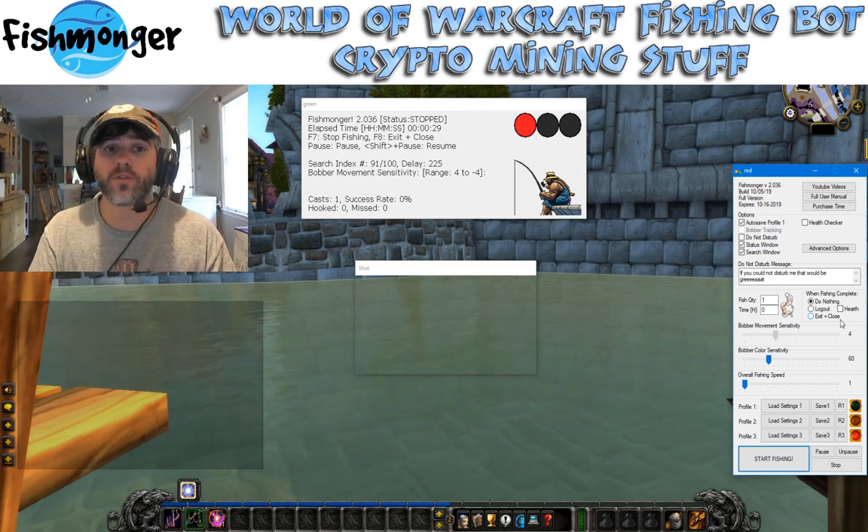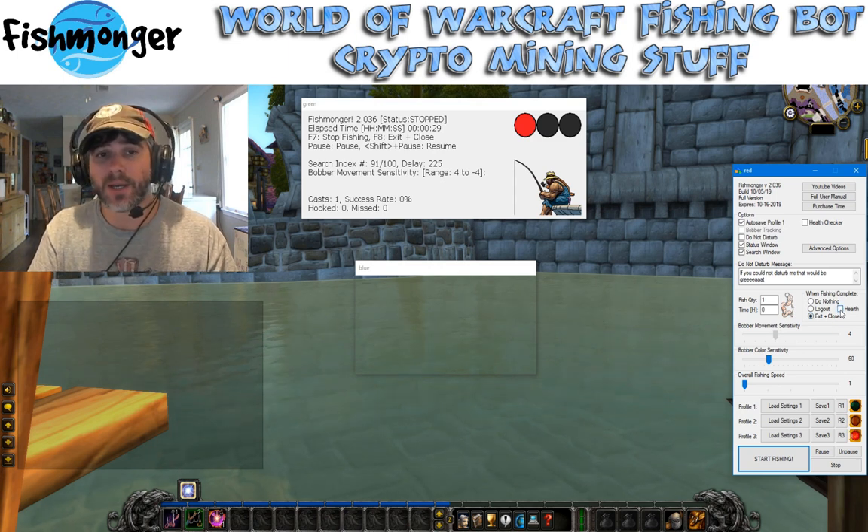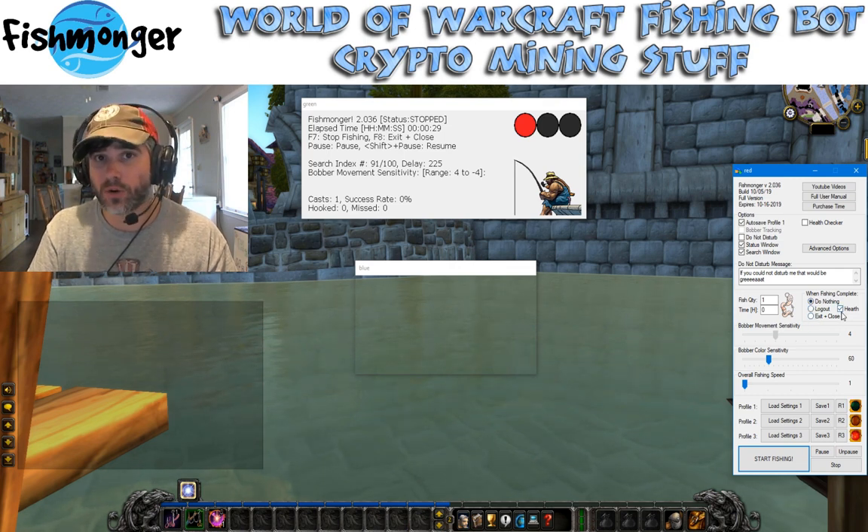The first thing I'm going to go over is the Auto Hearth function. You can see it's on the main screen here, right next to Do Nothing, Logout, Exit, and Close. It's a little checkbox. It's only active when Exit and Close or Logout are selected. If you have Do Nothing on, it won't hearth you.